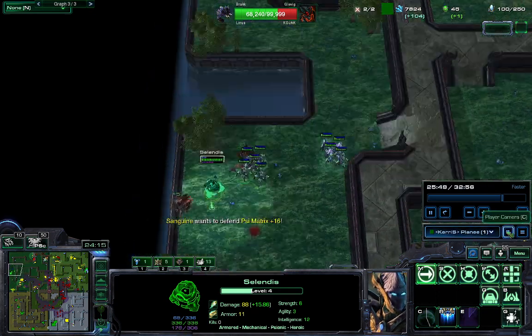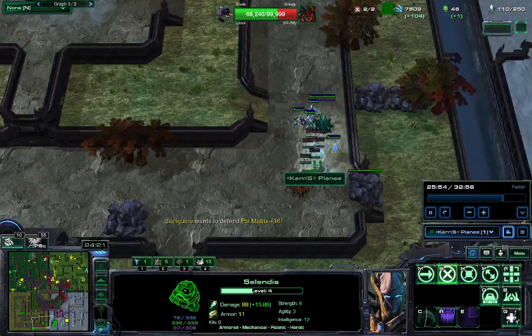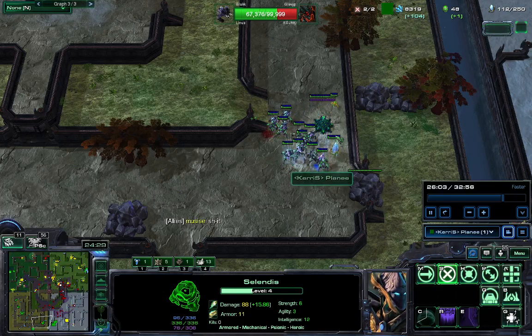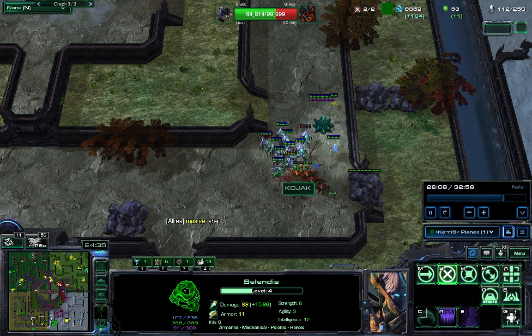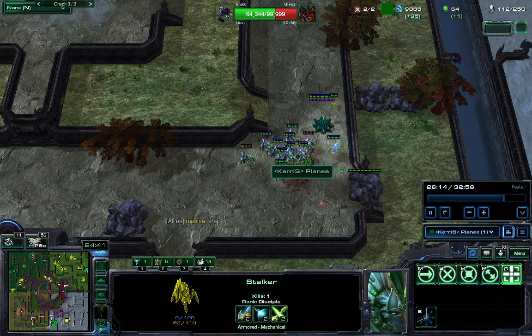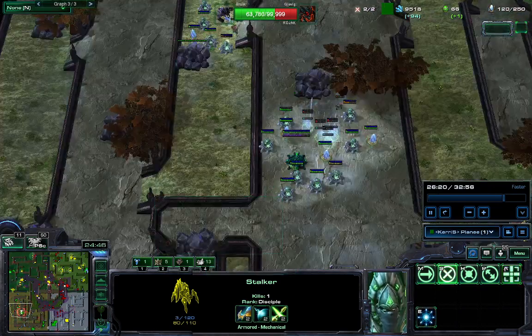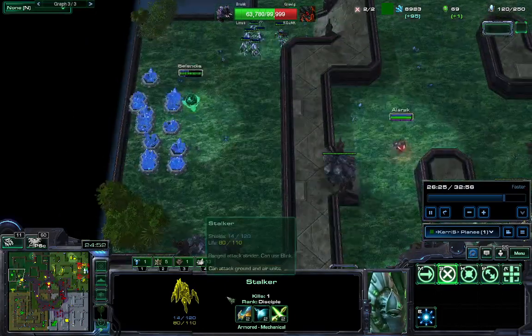Rebuilding my eco right afterwards. Fun thing — roaches really struggle against micro stalkers, even if you're not that great at microing. Just look at the one that's losing a lot of HP and move it.